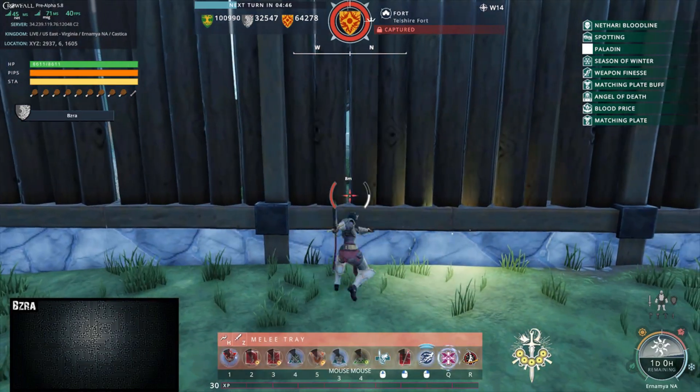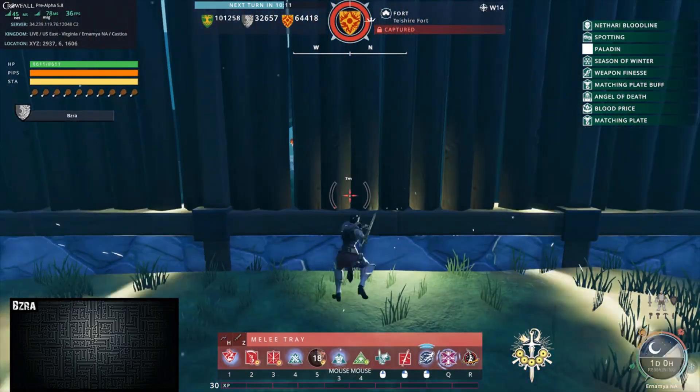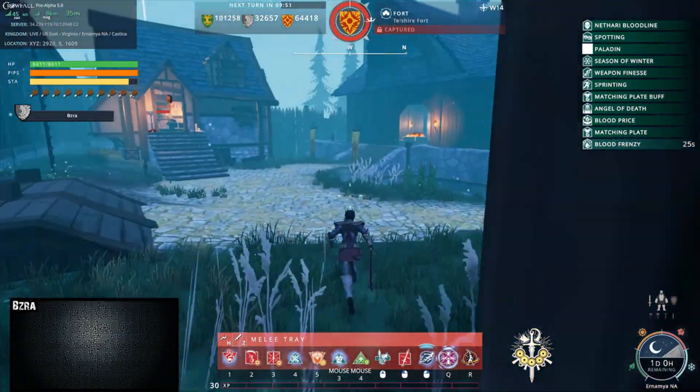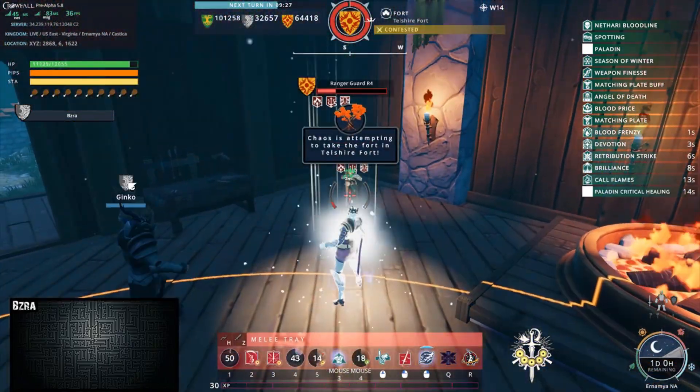In this video I started solo and ended up with a few friends to help me out. Once inside, you need to take down the guards inside the throne room of the fort. It's best to try and do this while standing inside the circle indicator on the floor. This will make it so you start claiming the fort before the guards are even killed.